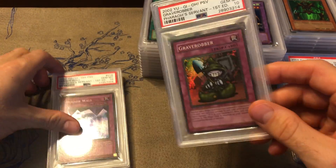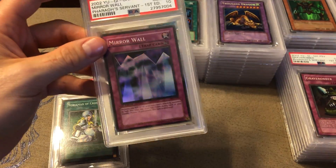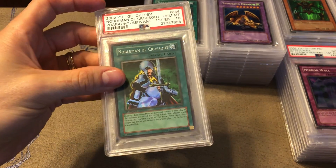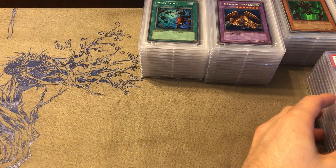Grave Robber is a super, so that's extra — it's for sale if anyone's interested. Also Mirror Wall and then Non-Spells Cross Out. That's it for Pharaoh's Servant.